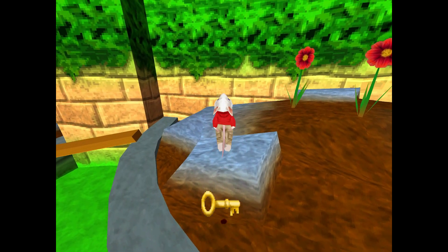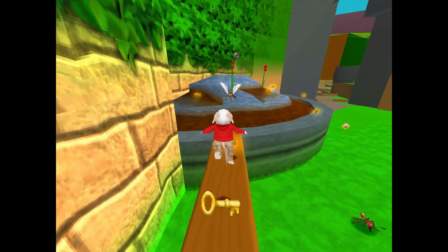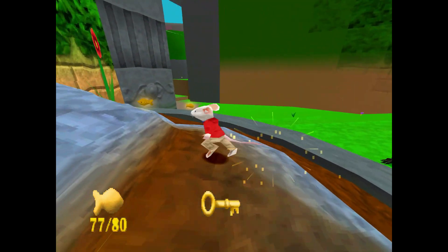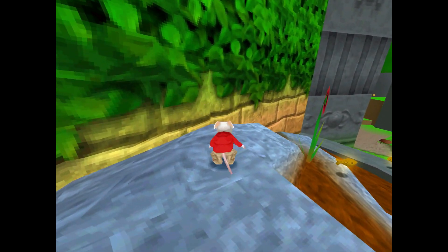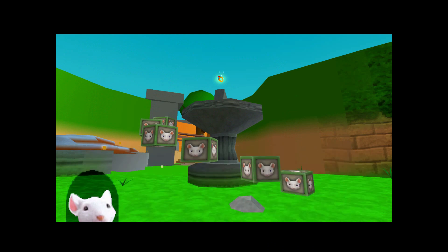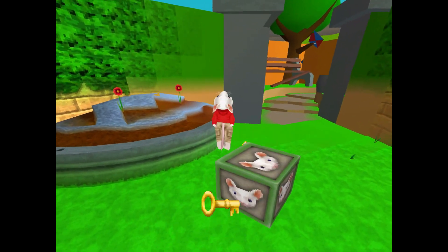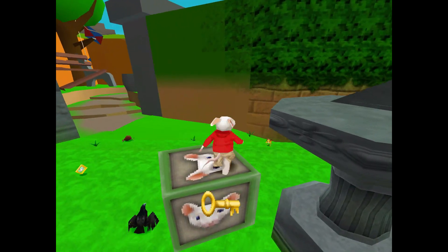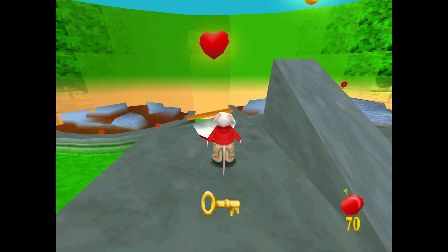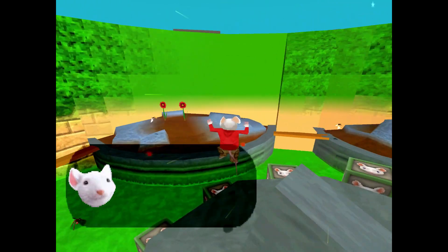I want to say it feels easier to get these collectibles — I don't know if I'm just playing better. Remember how I kept dying from the bees in the Let's Play? I think it's because I'm running and turning the camera at the same time. The face blocks bounce in the air in this prototype — they did that in the first level too — but in the full game they stay solid and still.